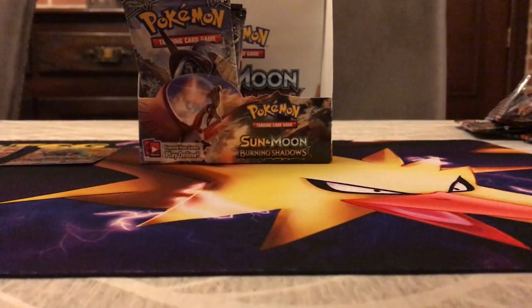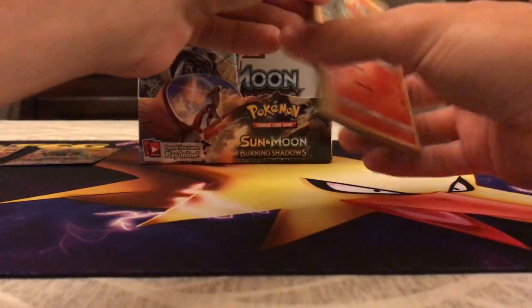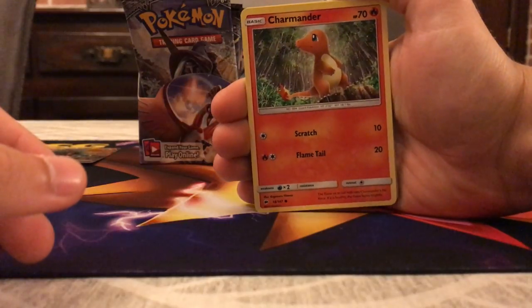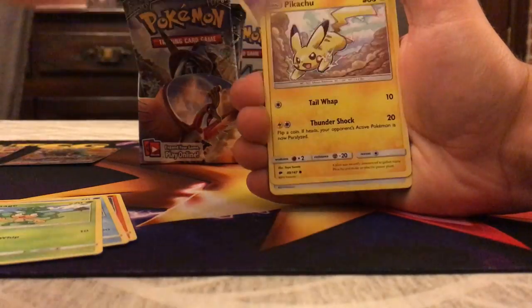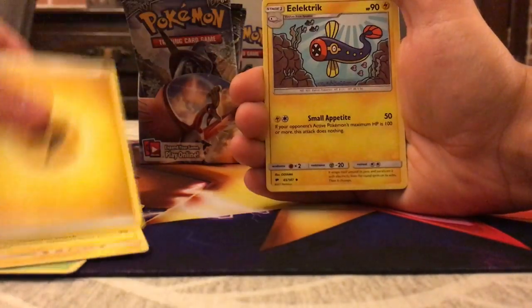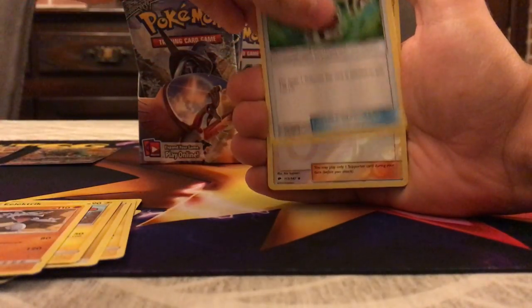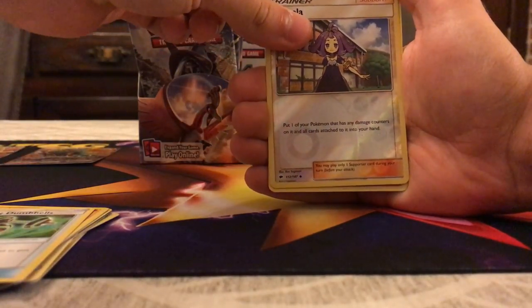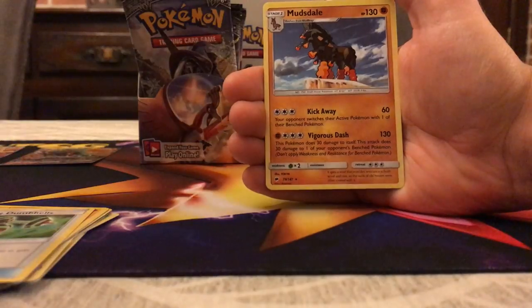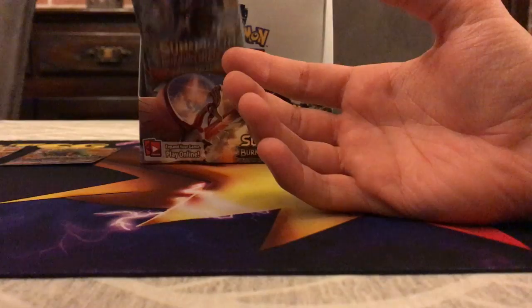Next up, Ho-Oh pack — this Ho-Oh pack better have something good in it. Charmander, Mareanie, Pansage, Espurr, Pikachu with a nice art, Lightning Energy, Electrode, Bodybuilding Dumbbells, Acerola Reverse — things are getting even better. If I need two Acerolas in the deck, well, a Reverse and a Full Art it is. The rare is Mudsdale. Mudsdale — isn't that also a card in Guardians Rising?